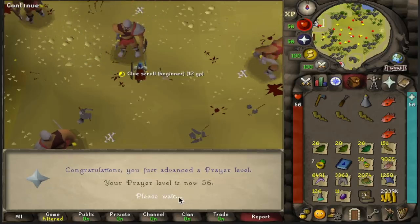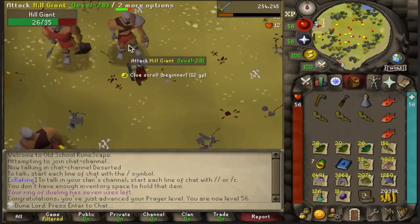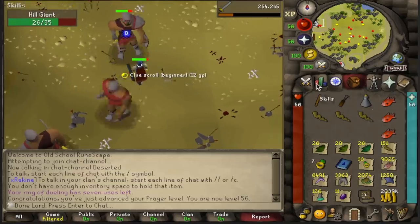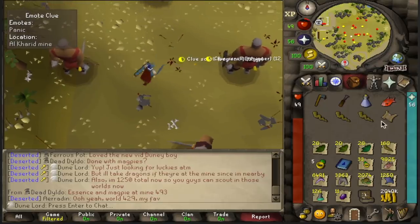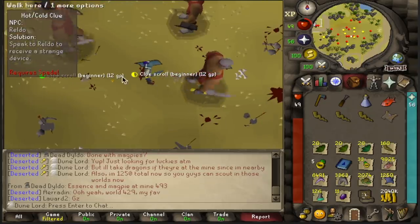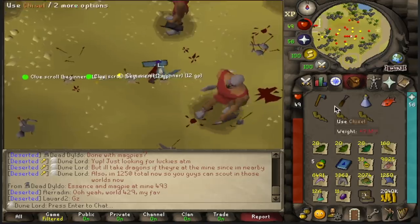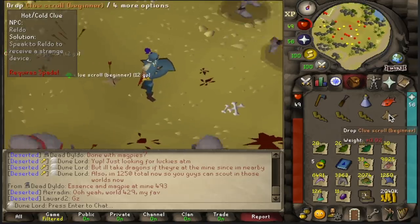And here we go — we just got 56 prayer, pretty cool. You love to see prayer levels when we're burying big bones for 15 XP a pop. And we got our desert step right there — Panic at the Alcarid Mine, a classic one. So what we're going to do is since we have these two Reldo steps, we're just going to dig into the Reldo spot and see if any of these are a desert step or not.